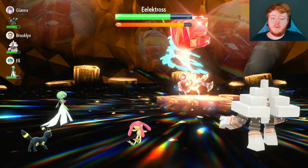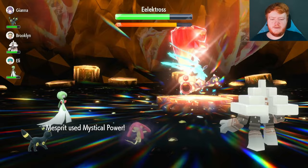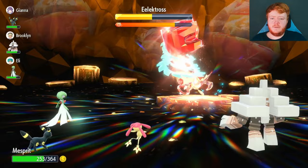It crits us with Wild Charge — terrible. Then it hits us with Thunder Wave — not on our day. And then Thunder Waves us again. Behave, Eelektross. And then Discharge. It just used five attacks in a row! So we get to hit it with another Mystical Power, our Special Attack goes up again, we do a lot of damage, it's below half now, we go back to full health, and the shield goes up.